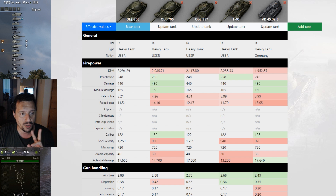This tank has two different guns — both are a nice choice. I'm talking about the 122mm gun, the same boomstick as the OBJ 257, and you can also use the 130mm coming directly from the IS-7. I've also included the German rear-mounted turret VK 4502B in the comparison because I think it's the closest in play style to the OBJ 705.